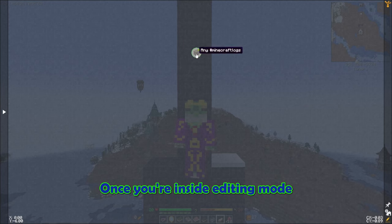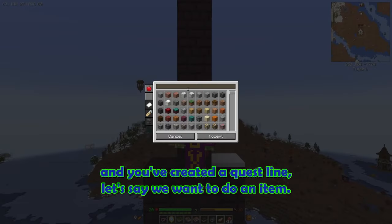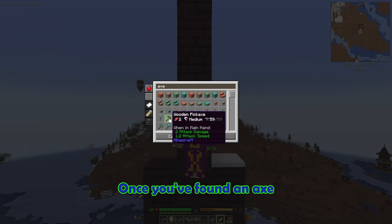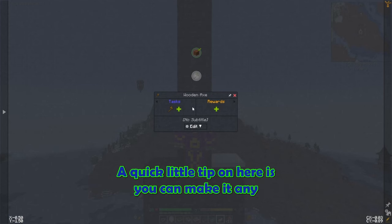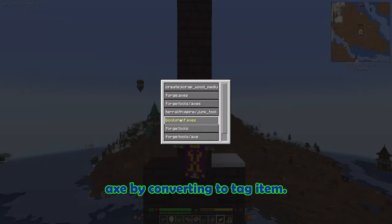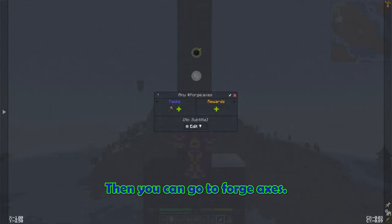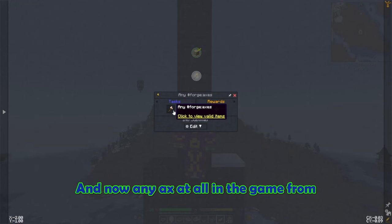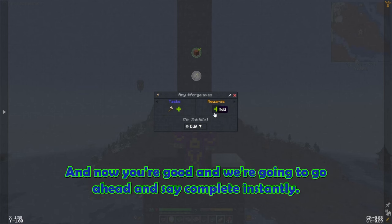Once you're inside editing mode and you've created a quest line, let's say we want to do an item. Once you've found an axe, click accept. A quick tip: you can make it any axe by converting the tag item, then go to Forge Axes, and now any axe in the game from Forge is going to qualify for that loop.